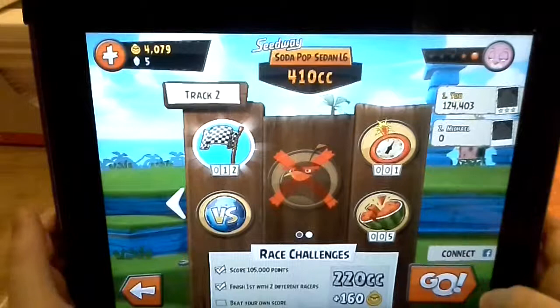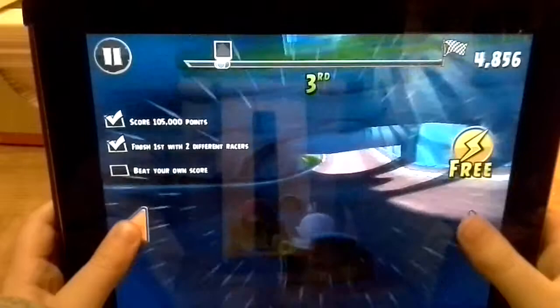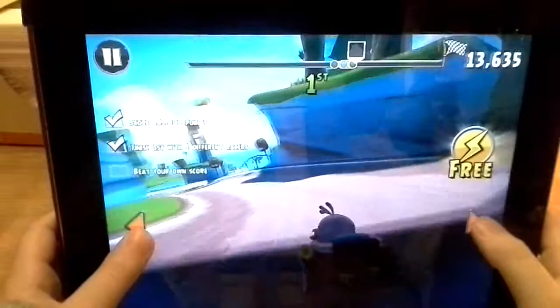I'm on round 12 with the challenges and I'm still going to beat my own score. Pretty much you actually have to beat your highest score on that track. I'm doing the character that owns the go-kart, except I'm unable to do Chuck, so I'm just going to do two races with Hal, because I do not have Chuck yet.